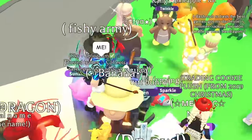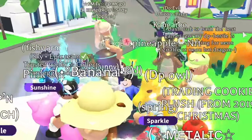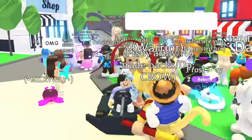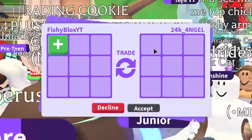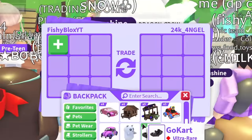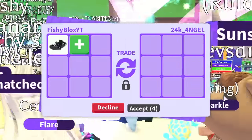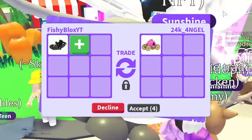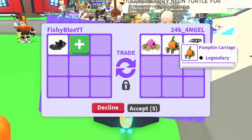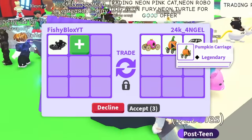The first car we're trading is the super rare go-kart at number five. We're in a rich Adopt Me server — I can see a neon giraffe and a lot of other really cool pets, so maybe we can get some really good offers. Let's turn on the trades. The first offer we have is from 24K Angel — let's put the go-kart in. We have three of these; this is the fifth rarest vehicle in Adopt Me.